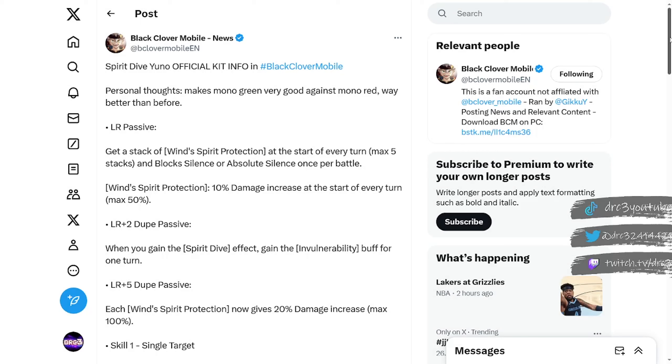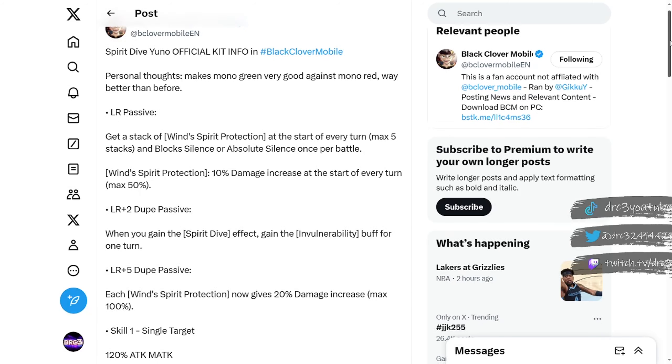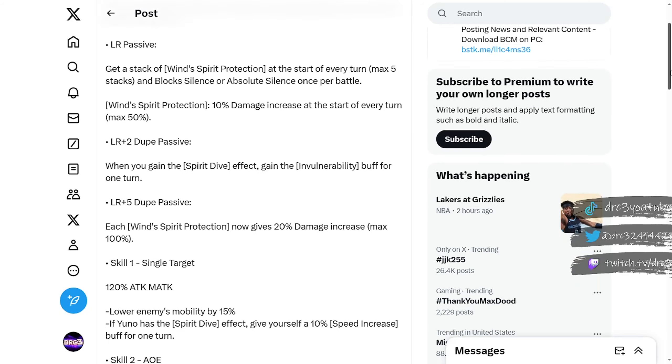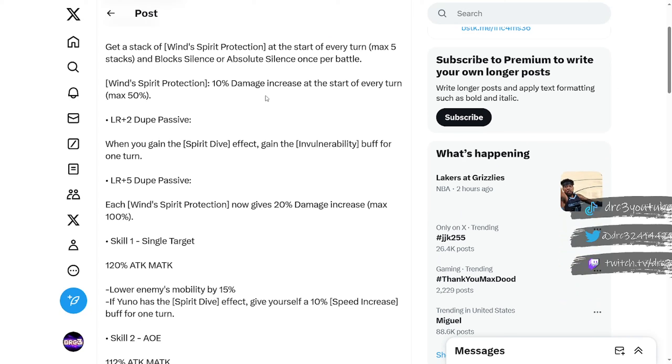Shout out to Black Clover Mobile News for this information — all translated from the JP version of the game. Spirit Dive Yuno's official kit info: his LR passive is that he gets a stack of Wind Spirit Protection at the start of every turn, max up to five stacks, and he will block silence or absolute silence once per battle, which is amazing. Wind Spirit Protection gives 10% damage increase at the start of every turn, max up to 50%. That is crazy — you can get up to 50 extra damage as you build your stacks.